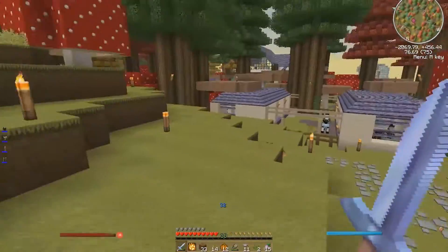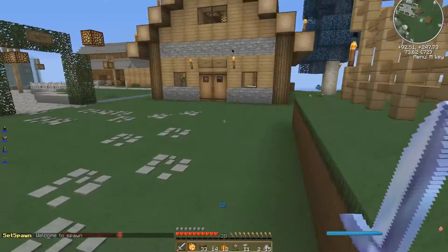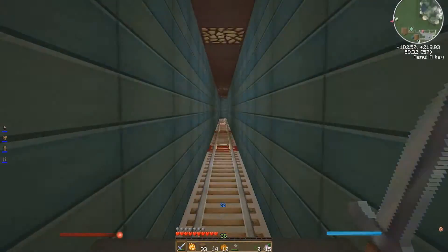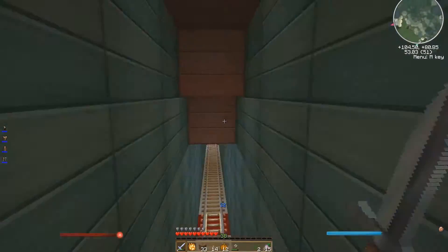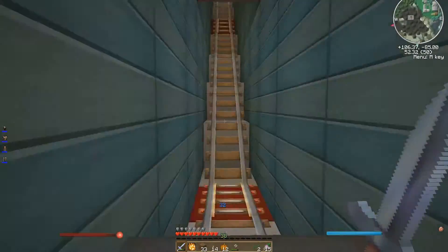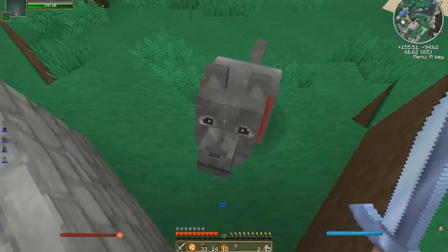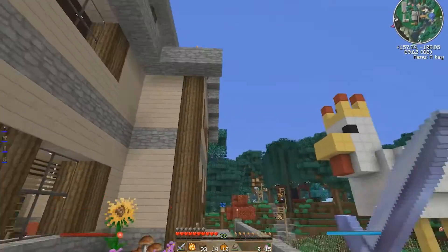We will hop over to spawn and then go adventure from there. The first people we're going to visit are Scott and Phoenix, because they are right next to each other. And here's Scott's house — greeted by little Woofie. His house is really awesome.